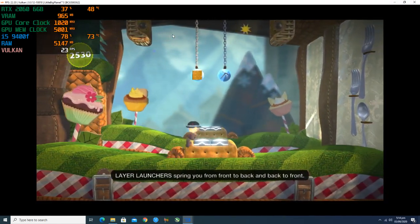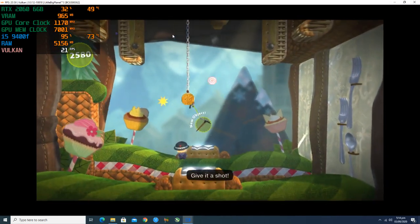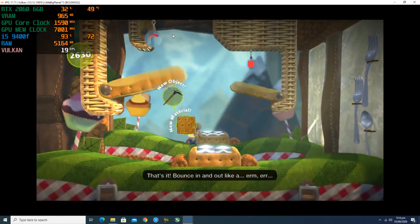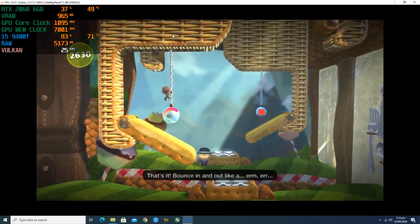Layer launchers spring you from front to back and back to front. Give it a shot. That's it — bounce in and out like a bouncing in and out thing.